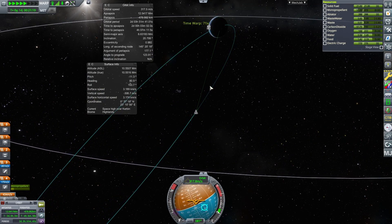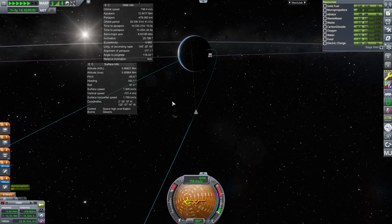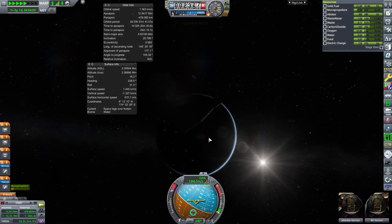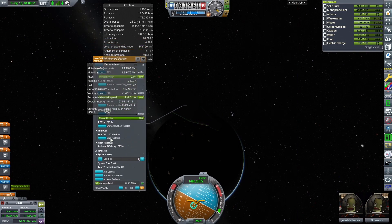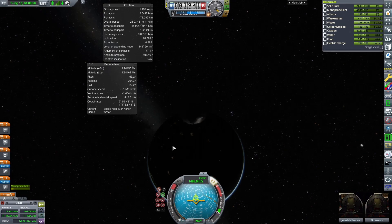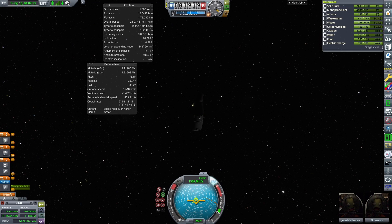So yes, we're just going to continue on down and let it bring us back to Kerbin. Coming down over Kerbin, I'm going to enable torque again since we've got plenty of electric charge, then disable the fuel cell since we'll have enough to enter the atmosphere. Facing retrograde — and for reference, to turn on lights on a vehicle press U. We're going to go ahead and separate the capsule now.